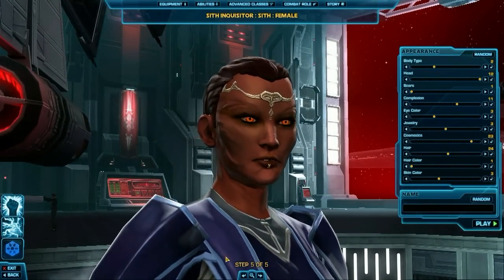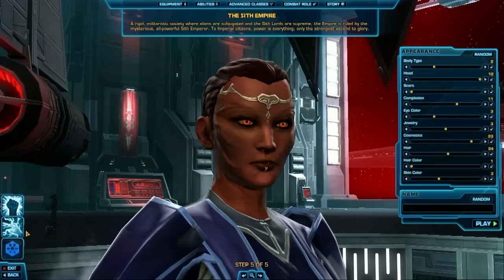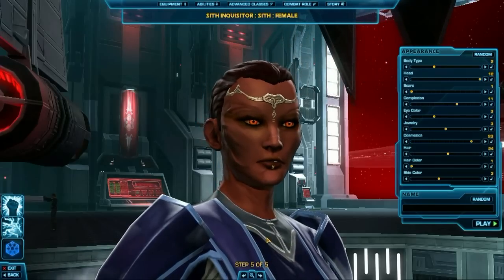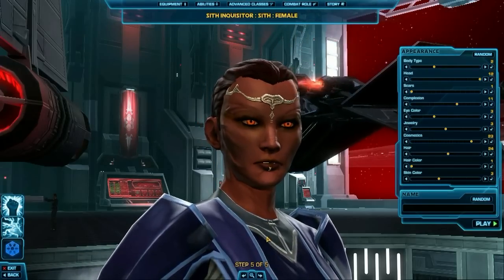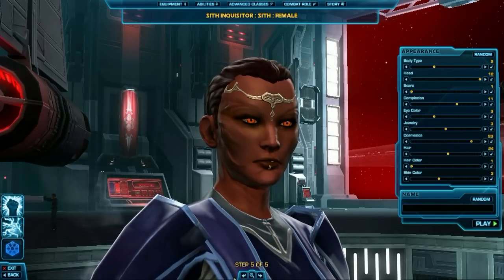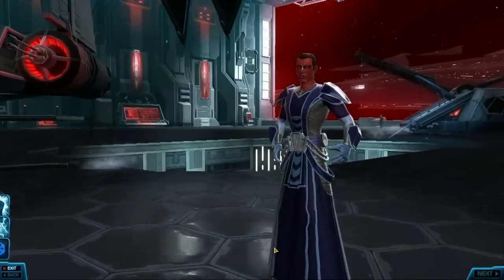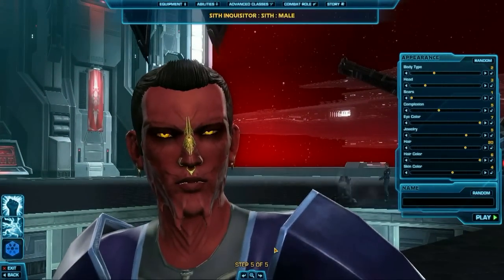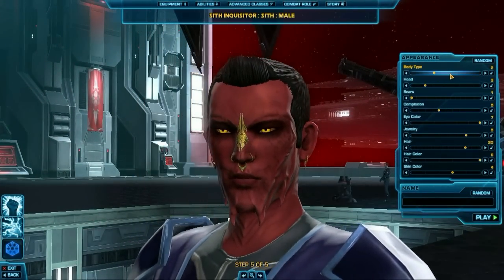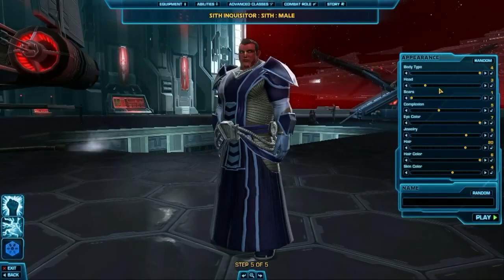For character creation, you can pick from races and your gender. I wanted to go with something that felt like the dark side — that sort of had a darker, more sinister appearance, and that's why I went with this race. Once you pick your race, there's lots of customization you can do within each selection. Here I've selected a male, and you can change the body type, head features, hairdo, and everything you could possibly want to do with your character, which is pretty cool.